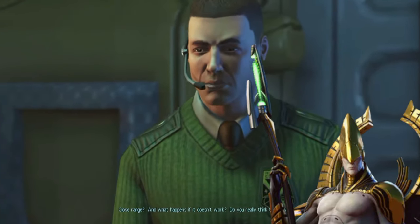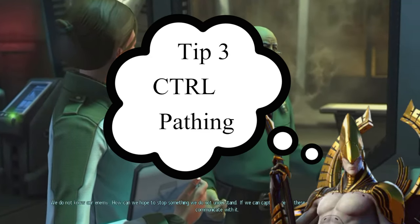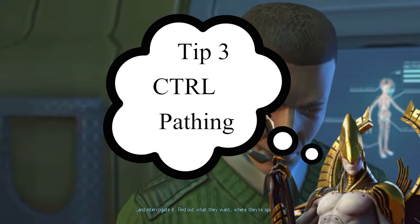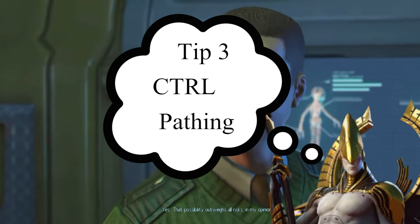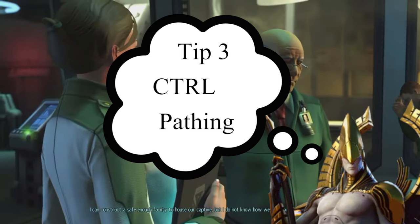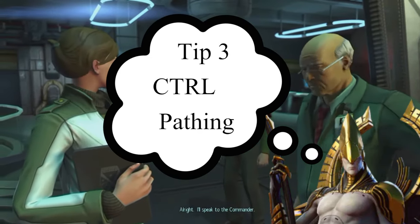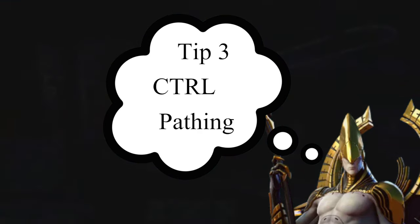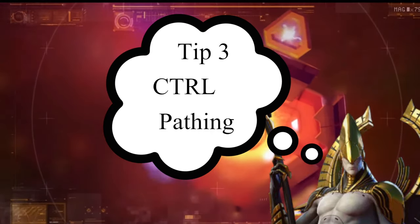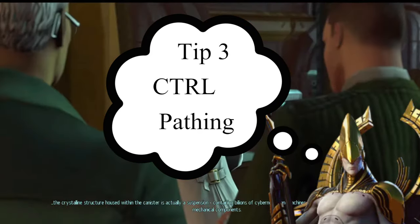Tip number three is control pathing. You can actually determine where and how your characters move, never needing to break that pesky window and lose concealment. Just hold Ctrl and use right-clicks to create a path. On console it's apparently the X or A key. Control pathing is essential — I highly recommend you get familiar with it, because you can use it to path around line of sight, avoiding overwatches or staying completely out of line of sight. Learn it and embrace it.